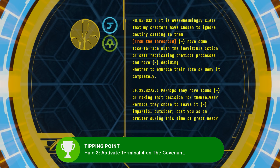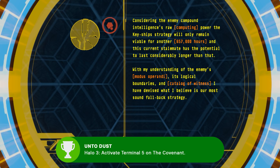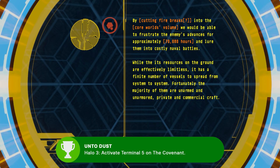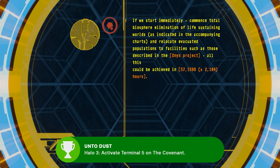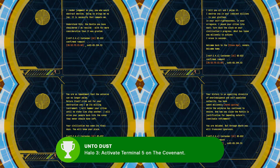The fourth terminal gets you the Tipping Point achievement, appropriate since this terminal details Mendicant Bias deciding to join the Flood. The fifth terminal gets you the Unto Dust achievement, which references Genesis 3:19 of the King James Bible — 'Dust thou art, and unto dust shalt thou return.' In the context of the terminal, this references the various declarations from Mendicant Bias as it begins fighting with the Flood against the Forerunners. The Forerunners rose up, and now they'll be beaten back, returned to dust.